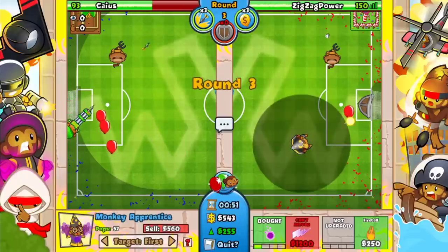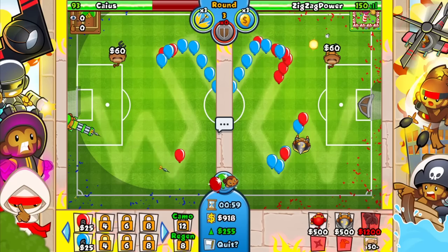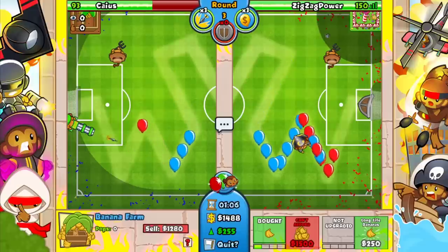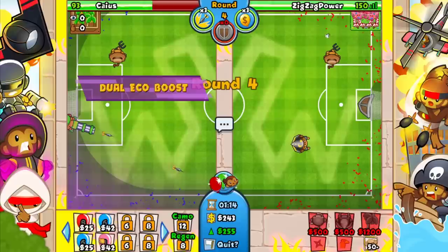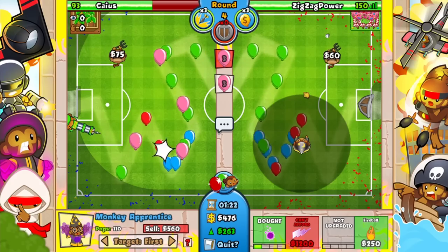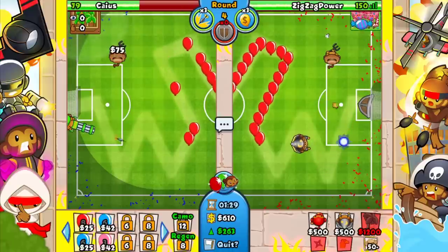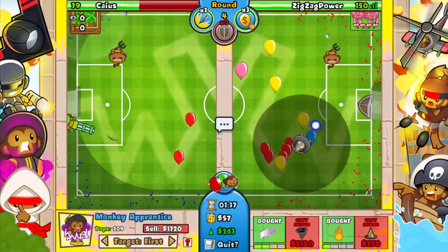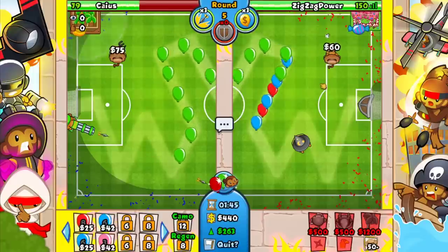No point getting the Fireball right now, I'll just wait. I want to use Rubber Gold but I'm waiting for him to send something beefy first. Let's get the Farm going — he's probably about to send a bunch of Pinks. He goes for Dual Eco Boost, so I'll send him Pinks back. Going for Fireball and waiting for the perfect opportunity to use Rubber Gold. He sends a little — not that much — going for Lightning anyway.